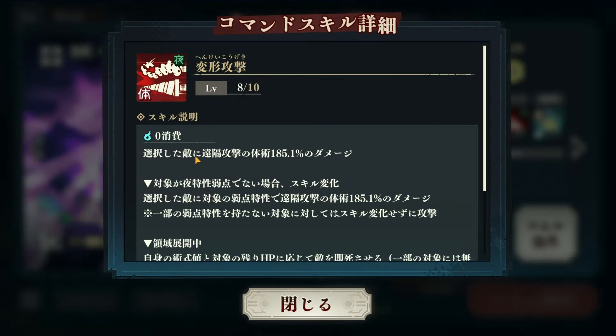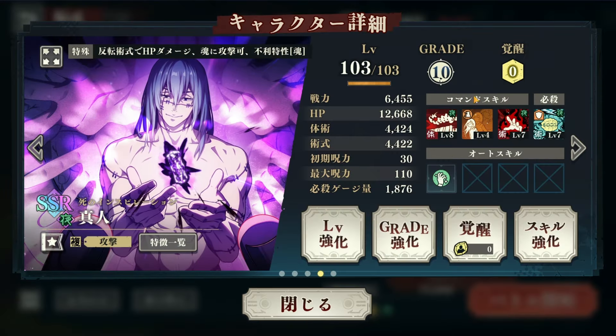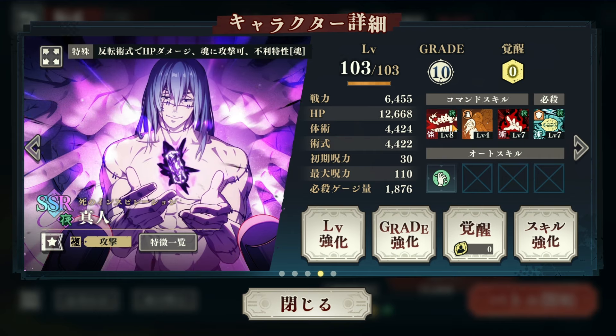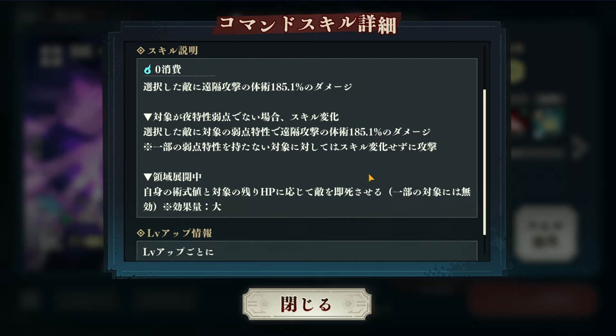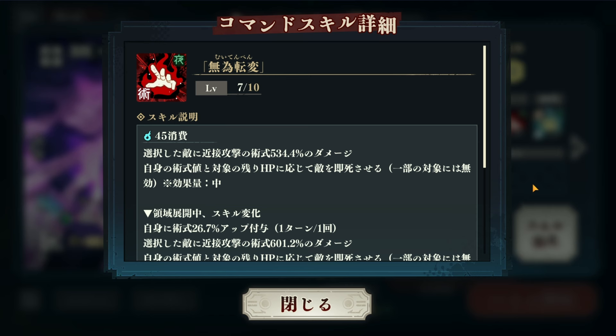Skill 1, Skill 3, and his ultimate — all his attacking skills have the instant kill in them. But when you use them outside of his domain, the instant kill rating is medium, measured by your magic value and the enemy's HP.